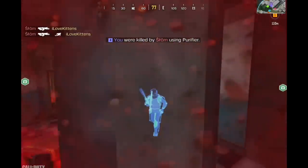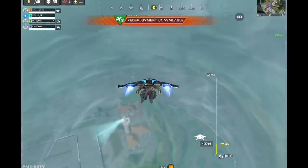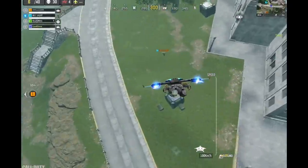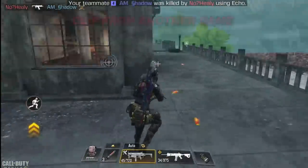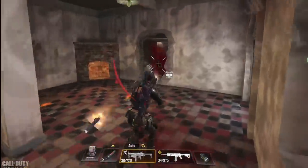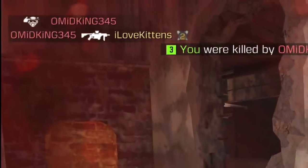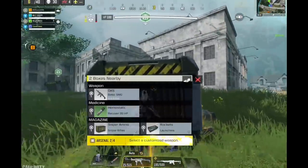In case you guys don't know, Activision buffed all the toxic airdrop guns again, including the War Machine and the Purifier. Now you can't go face to face against a Purifier enemy unless you can one-shot them with a shotgun, which is sad honestly. There were many games where I had 25-plus kills and zero deaths, only to die to some guy with a War Machine camping in a corner. And the funny thing is they always kill themselves with it too. I really hope Activision balances them out again because it's just stupid.